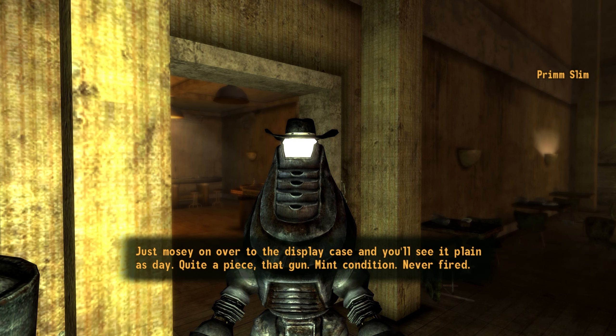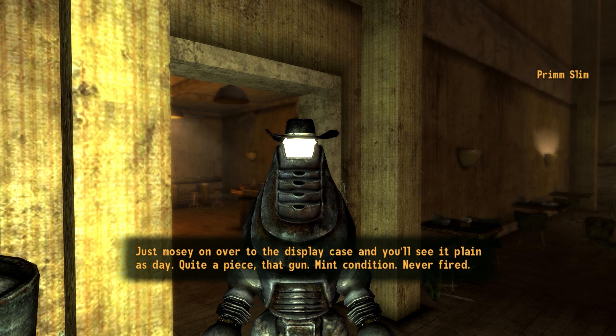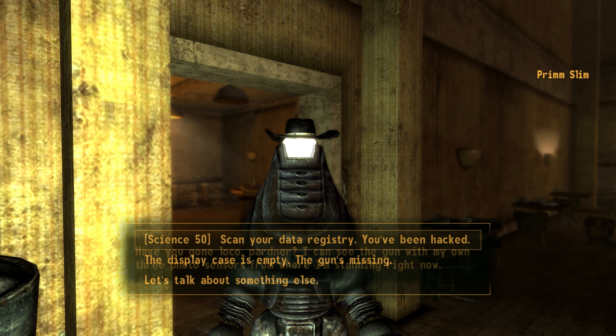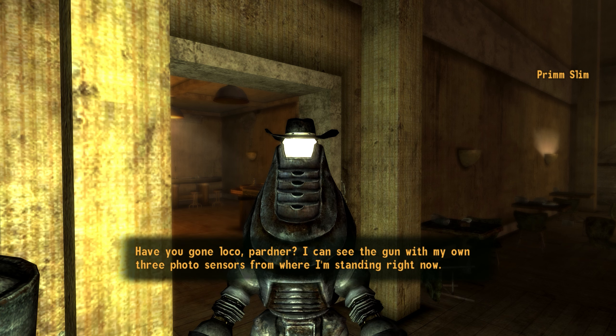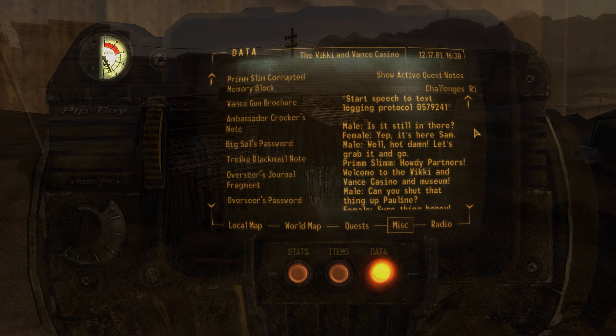Should the courier have noticed that Vance's gun was stolen from the display, they could have checked with Prim Slim and discovered that the robot had been hacked. Slim would have subsequently handed over a transcript of a recording of the perpetrators, which would have led the courier to the outskirts of Westside, New Vegas.